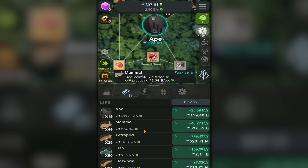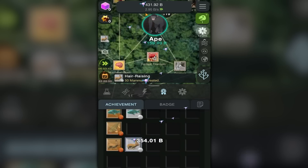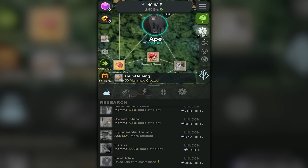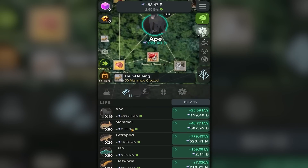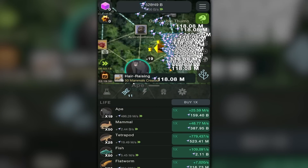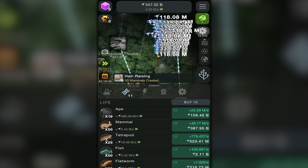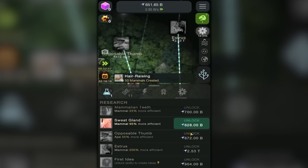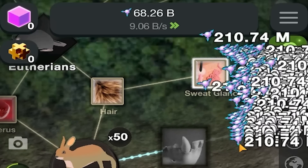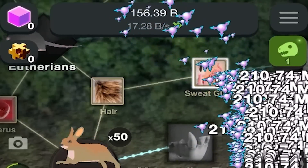I thought it'd be a good idea to increase my mammals to 50, which gives me the award and a nice cool 350 billion dollars. That lets me get even more upgrades for the mammals which unlocks even more entropy per second. I'm getting nearly 10 billion per second. I got milk glands — I thought that was already part of being a mammal, but now I get 4.7 billion per second naturally, and I'm up to 16 billion per second overall — which is fantastic.